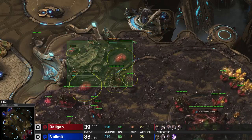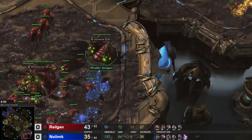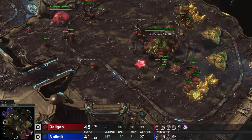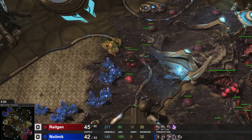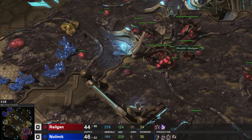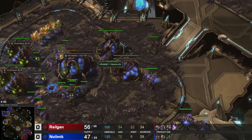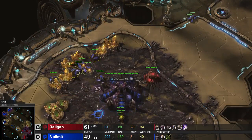Now the next step in my build is to wall off my natural. I have a queen, a spine crawler, two queens ready for defense, a roach warren, and an evolution chamber. This time I'm going to spend my first 100 gas on zergling speed. I'm getting a faster third hatchery instead of delaying it. I'm not getting the plus 1 missile upgrade - I just built the evolution chamber for walling. And I'm getting a super fast zergling speed. On his side of the map he's getting the missile upgrade and a lair, so he's playing very greedy - he's already droning up his gold base as well. Very, very greedy playstyle.